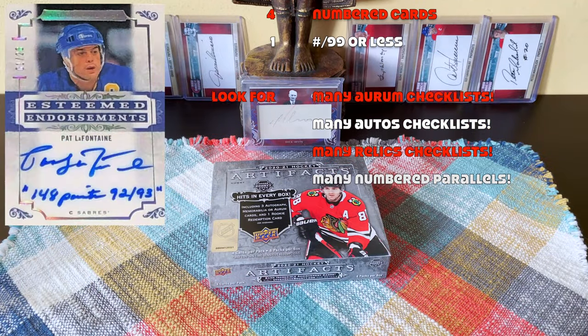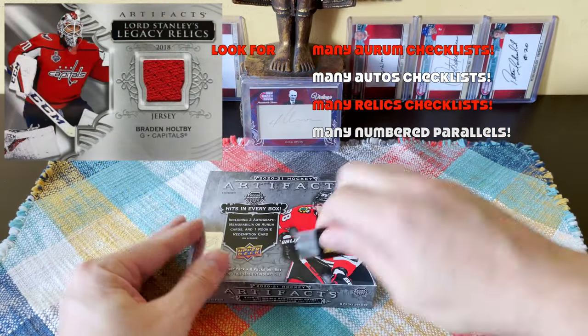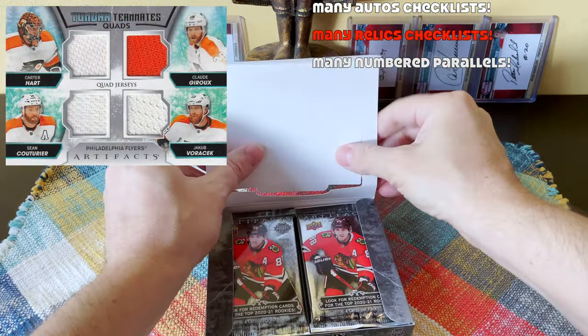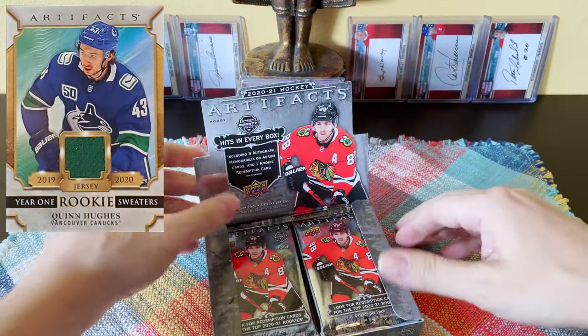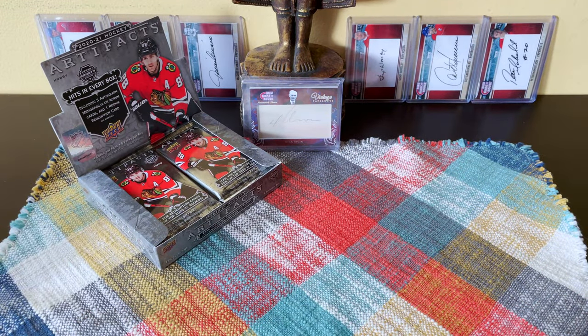In terms of relics, there's all kinds — legacy relics, NHL remnants, tundra tandems, and tundra tandem quads, which are really cool. Year one rookie sweaters also exist. So all kinds of stuff to look forward to, but the key thing is three hits typically — though we might get six or we might get none.